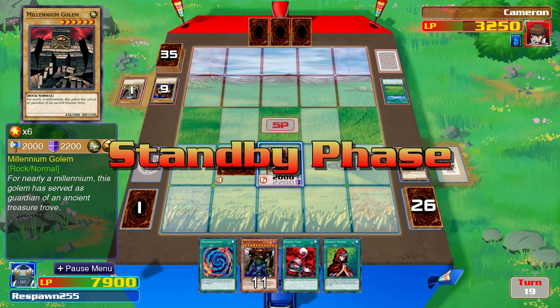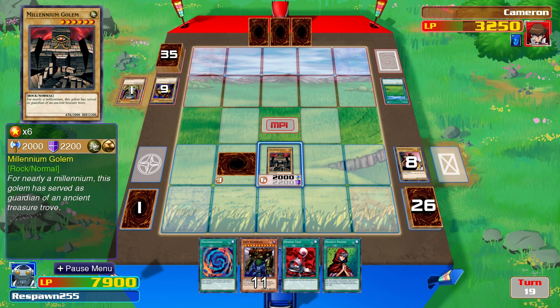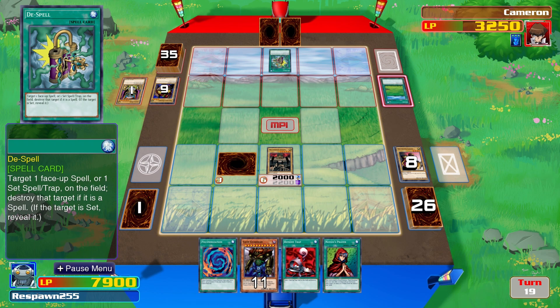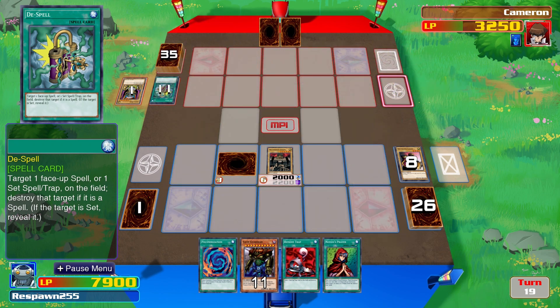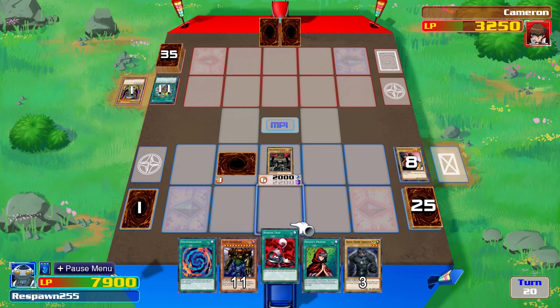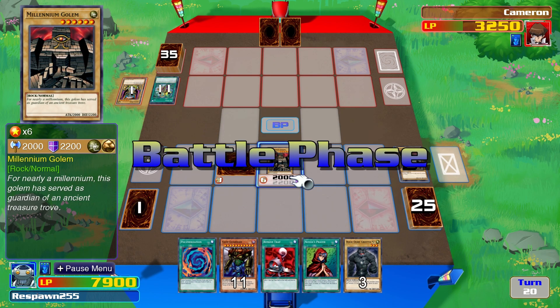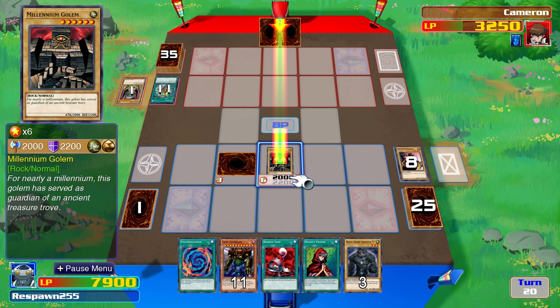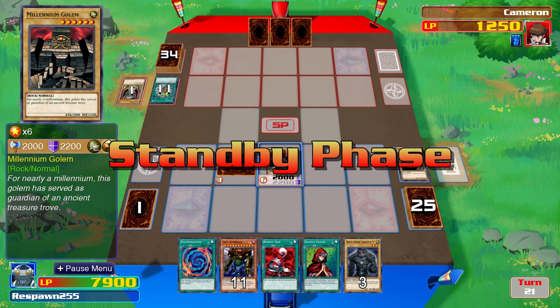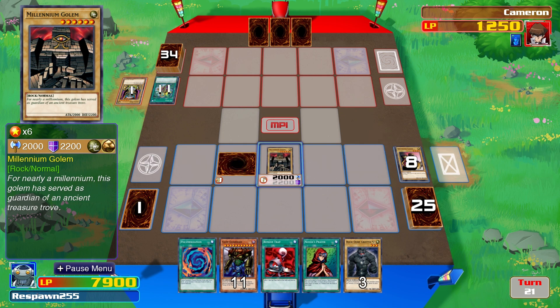Kaiba again — he is barely managing to defend himself. He has decided to play De-Spell on his own Sangan card. Maybe the thought of losing in the first round has sent Kaiba insane — in the anime it definitely would. The Paradox Brothers could have won it there if they'd flipped that Dissolver Rock up and played Rock Ogre Grotto, but Kaiba has been gifted another turn. I don't think it's even going to matter though — Kaiba has once again been absolutely smashed.